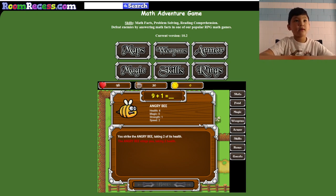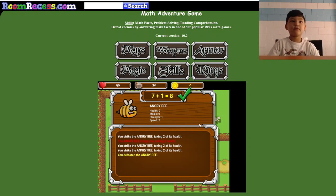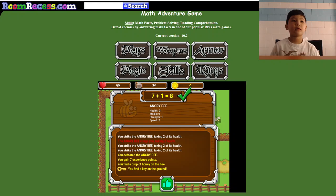And then what's 9 plus 1? 10. And now what's 7 plus 1? The answer is 8. And now we killed it — it says you defeated Angry Bee, and you get 7 experience points. And now we have a thumbs up.